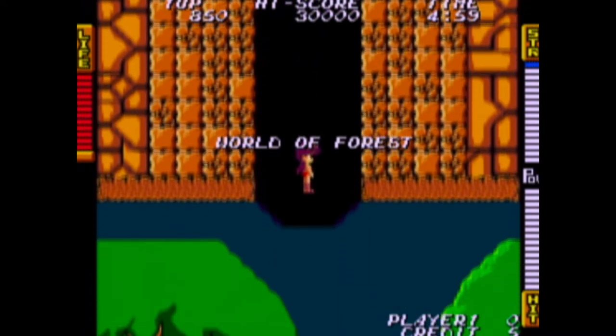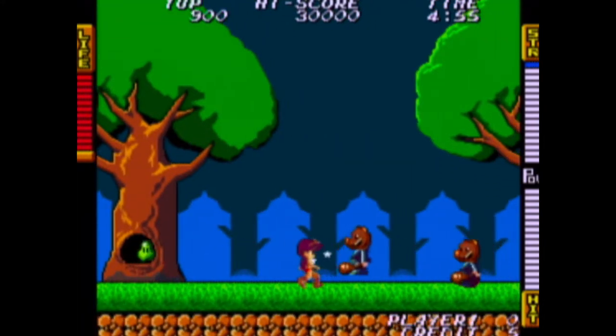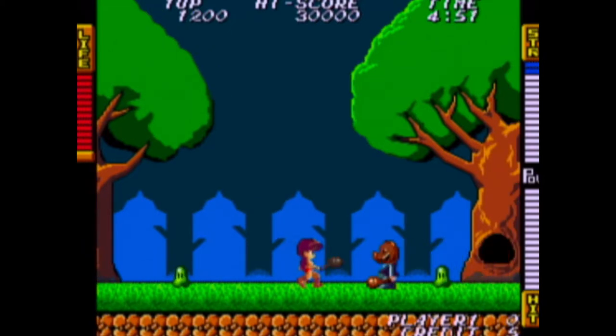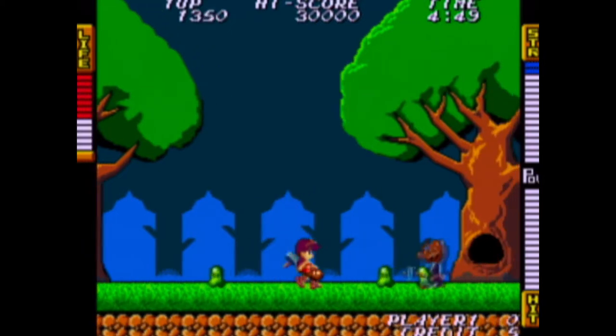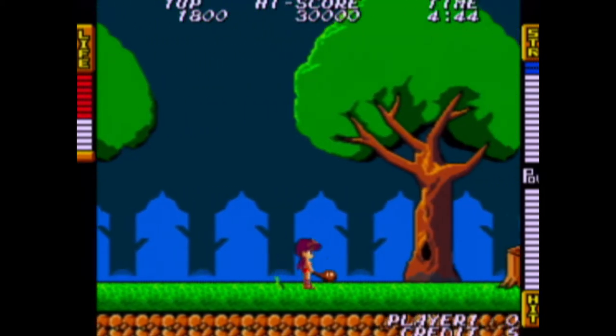So the first thing you notice is that it's pretty unforgiving. Even though you've got a life meter, it doesn't really feel like you do. You can jump, you can attack, pick up different weapons. I'll stick with the club for now.